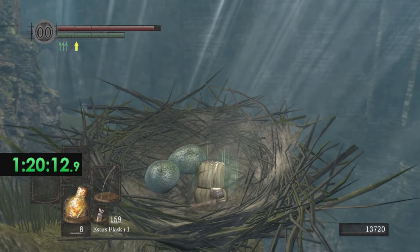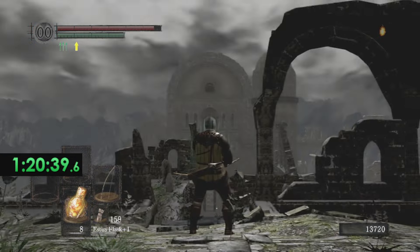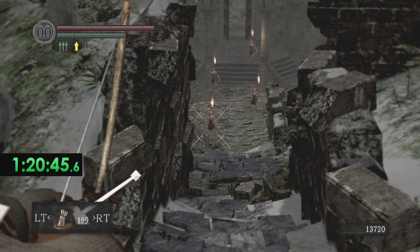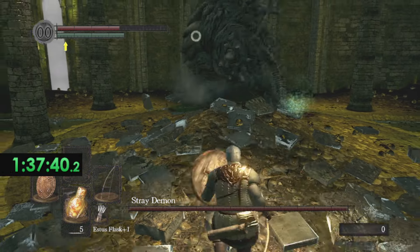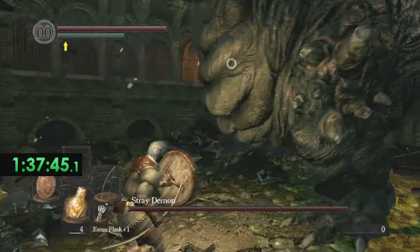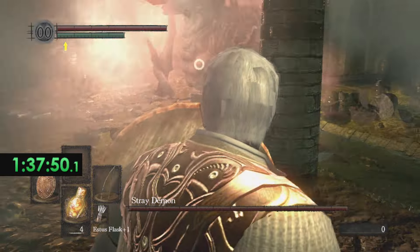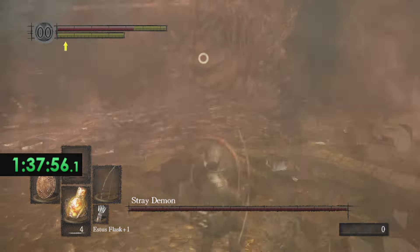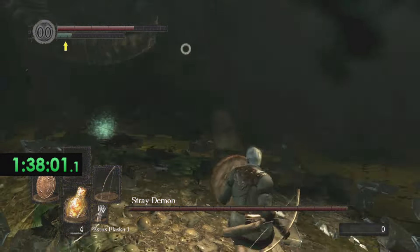We're gonna head back into the Undead Asylum to fight one of the demons that was tucked away. This boss fight I was having a ton of trouble with. Mostly one of his AOE attacks is tough with a bow, because usually with a bow you want range between you and the enemy, but he shoots it out in front of him so you really have to be behind him to avoid it.